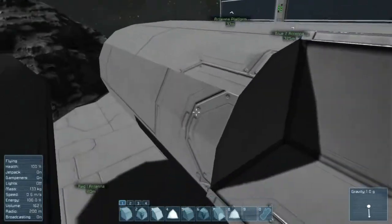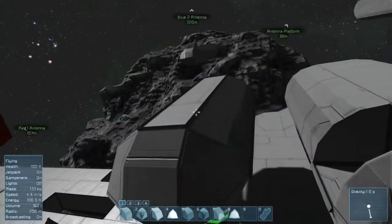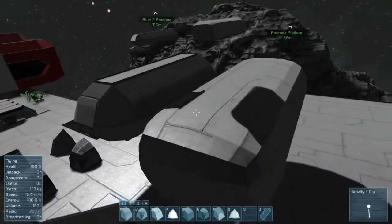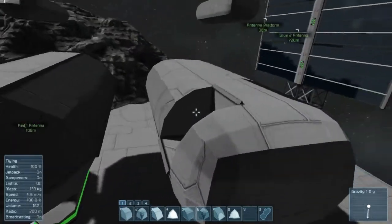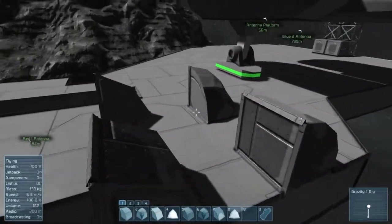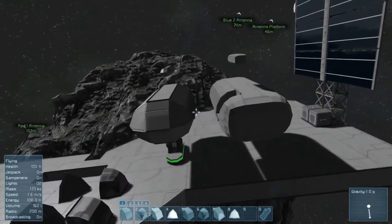Both corners and slopes — I believe they're called rounded, not sloped, sorry. Both are slopes. I'm kind of missing the inverse corner, but this at least adds some new building possibilities aesthetically. I'm not sure if the armor value is the same as normal blocks, but I believe they are. They come in both light and heavy block versions, which also makes me assume they have the same armor values.